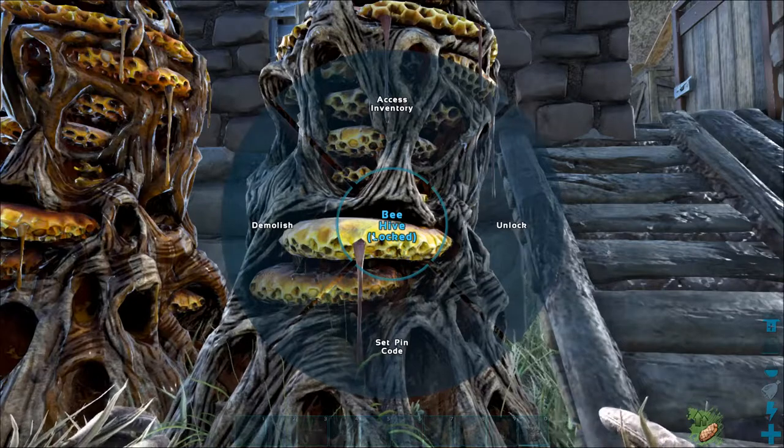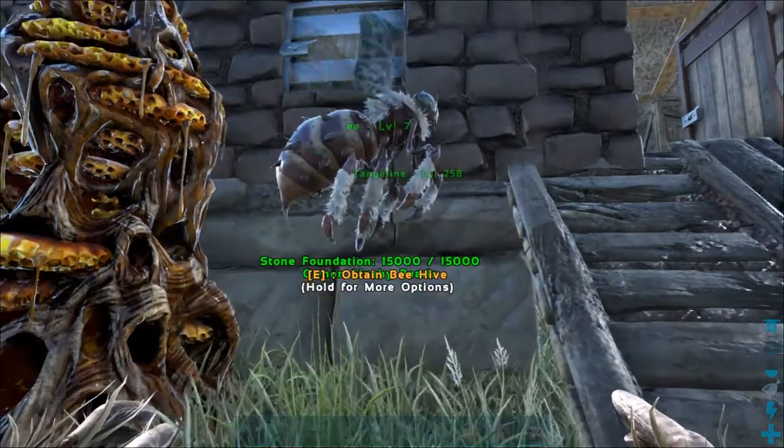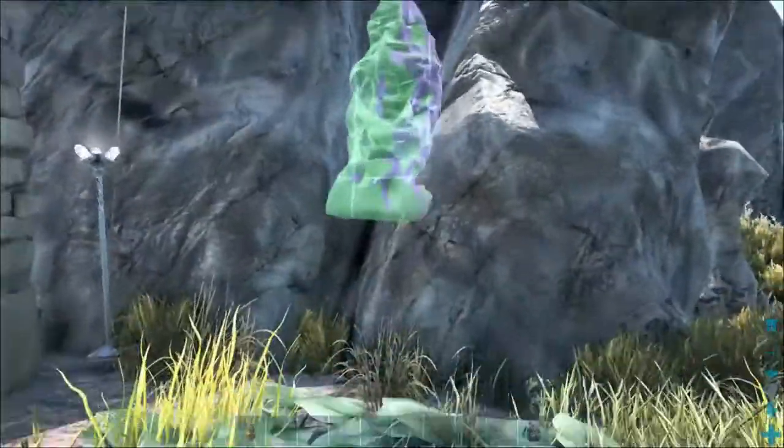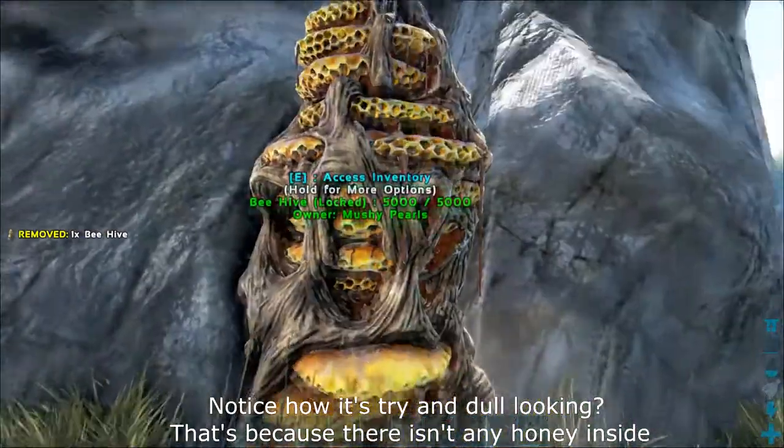If you want to move the beehive, all you need to do is select the destroy option. This will turn the beehive into a bee, at which point you can then opt to turn it back into a beehive in order to place it somewhere else.